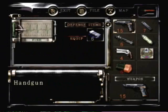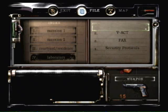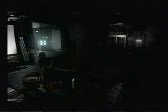Damn it! What was that number? Well, I can look in the files. Mansion, laboratory... I don't remember what that number was. I think I can just look at it again. I can't forget that number — it looks like something I would need to use.